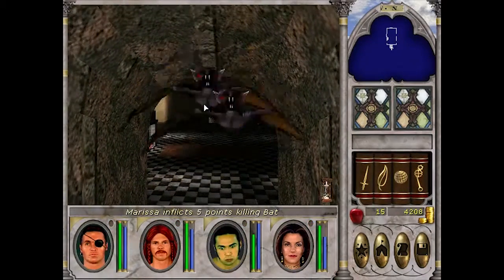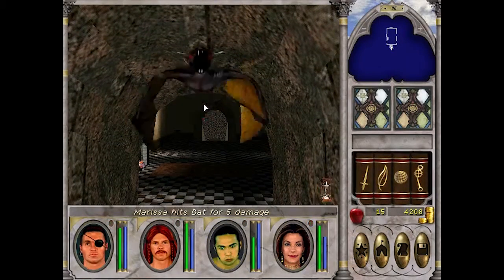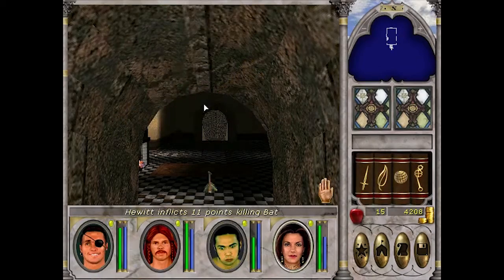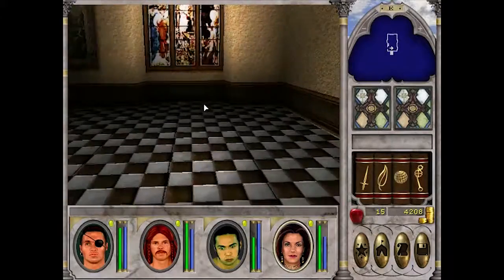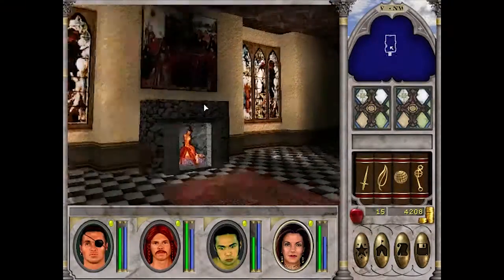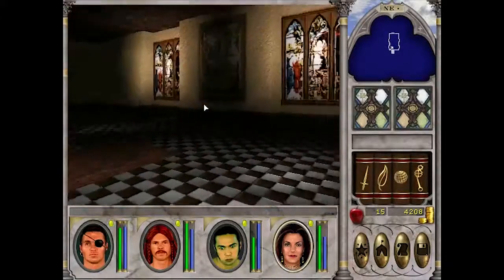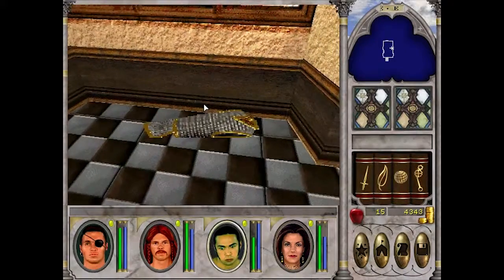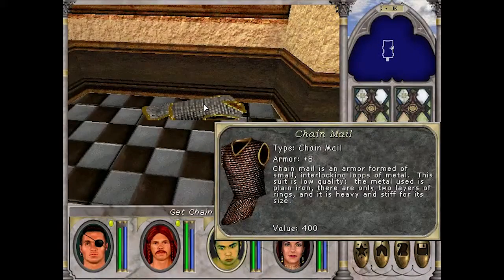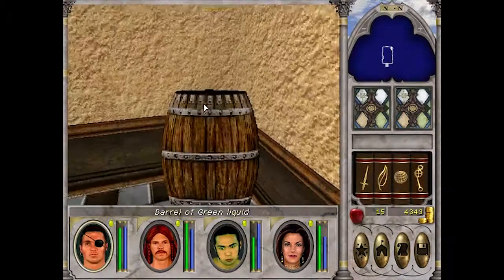I'll just keep plugging them with arrows. We are in a temple with stained glass windows. I don't quite know where those windows look out on. There's some stuff sitting around - another chain mail, I don't think that's necessarily that useful for us here. And a barrel of green liquid - what do we think that will do?